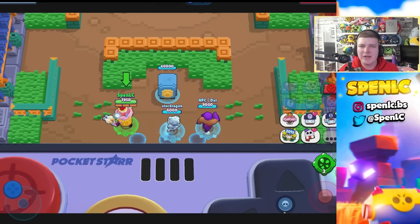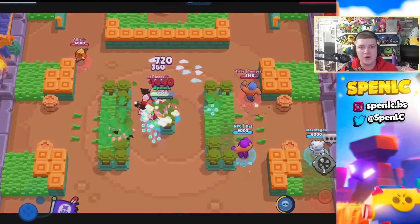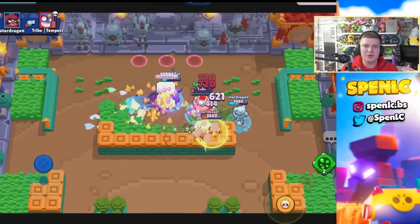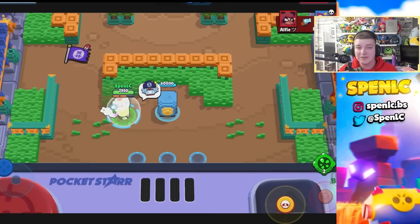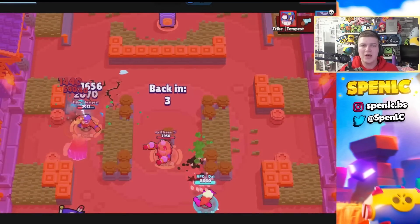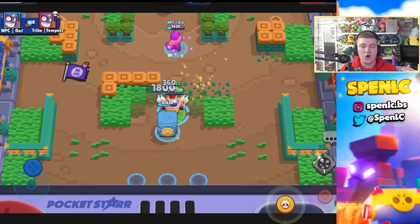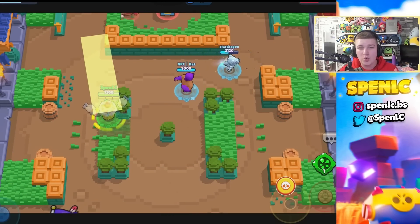Moving on to set number four, we have Pit Stop Heist. This map has always been tanky but more than ever in the current meta it's literally a base-race map. You need two aggressive or tanky brawlers and one hybrid slash defense brawler. The best picks are Primo and Daryl for offense — Primo can still be used in defense because of how good his jump is against other tanks. Then you want a Nita or Otis to shut down tanks. With Nita you can defend and then get the bear onto the enemy safe with Hyper Bear — Nita is just really good on this map.